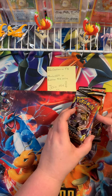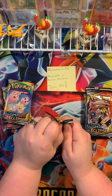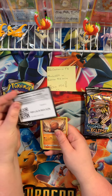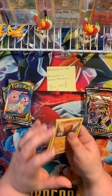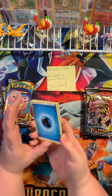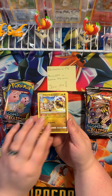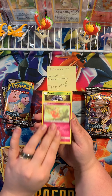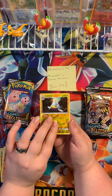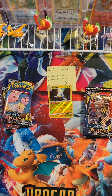Eight packs! Let's do four and four to see which side gets best. You guys get this side, so there's your first code. Guess the energy — I'm going to go with electric. It was water. So cute — reverse Lanturn and a non-holo Sylveon. Side one, not off to a good start.